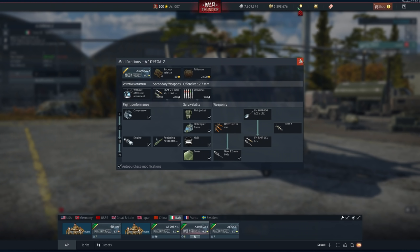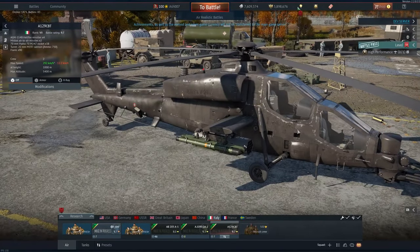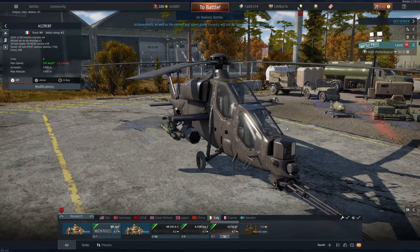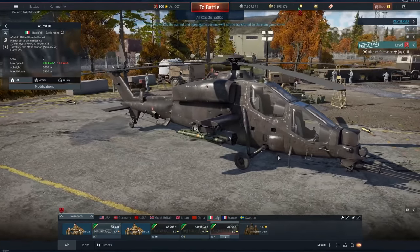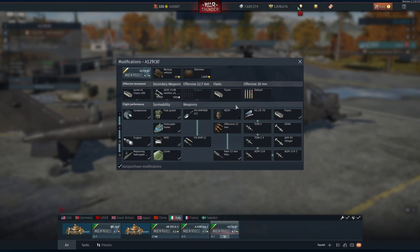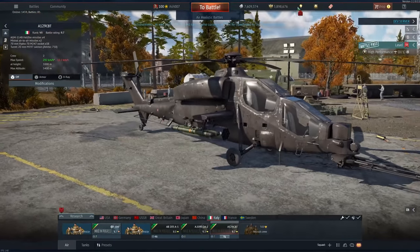It isn't until 9.7 when things really start to heat up — good luck grinding these. Because at 9.7 is the A-129 CBT — it's an Agusta. Rank 7, battle rating 9.7. It can hold Hellfires, Mistral air-to-airs, 70mm Hydras — 38 of them — a 20mm cannon, and it gets flares or an IR countermeasures dispenser. In modifications you can choose either the IRCM or the flares, but not both. That's Italian helicopters.